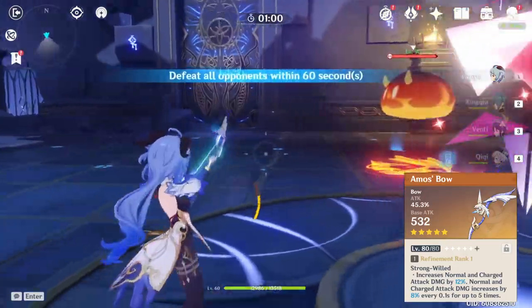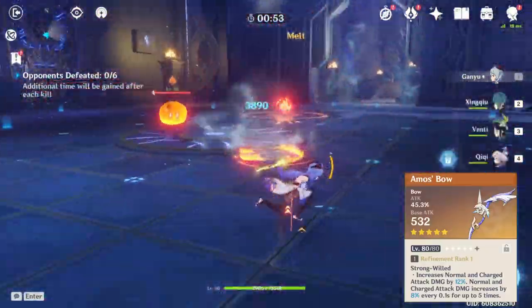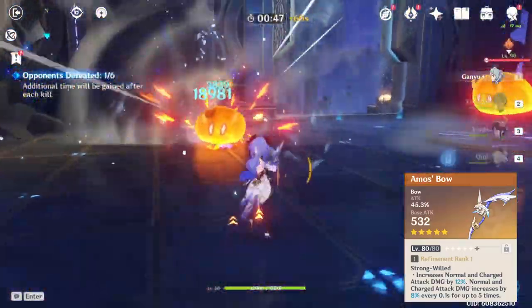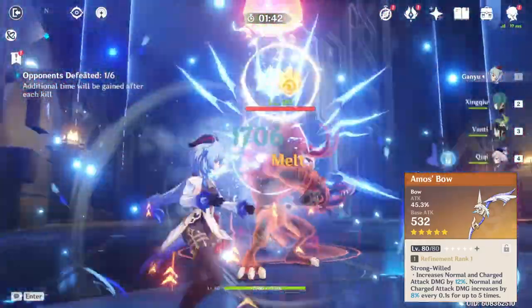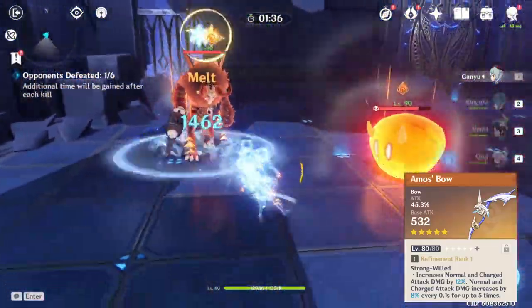So why is the Amos Bow Ganyu's best bow? Its passive increases the damage of normal and charge attacks, which actually increases Ganyu's initial level 2 charge shot and the bloom AoE damage that comes after it. Also, the longer an arrow is in flight — essentially the further away you are from the enemy — the more damage it does, which applies to both the level 2 charge shot and the bloom damage. And that's pretty amazing.